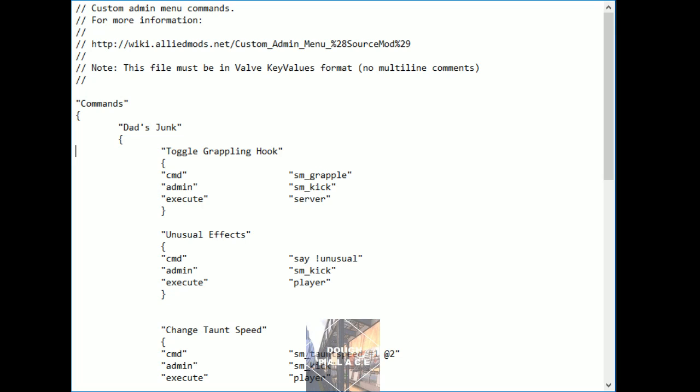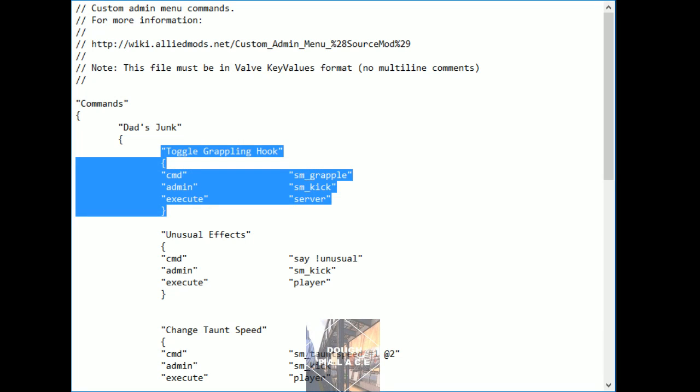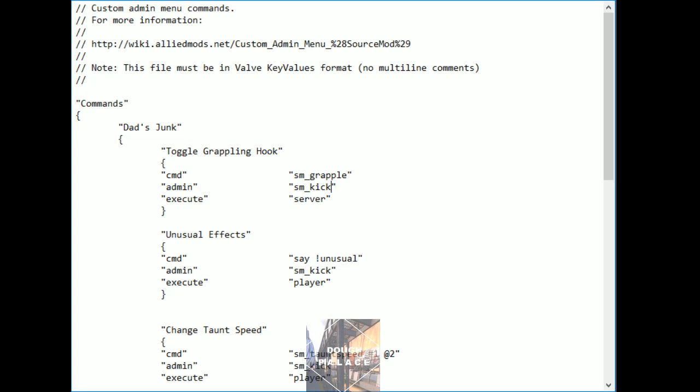Let's just take a look at this first block right here. It'll be titled 'toggle grappling hook.' The command we're executing would be as if we are putting in sm_grapple into our developer console. 'Admin' is basically what permission flag the admin is allowed to access that command at all — so a casual player would not be able to come in and toggle grappling hooks on and off. 'Execute' gives you two choices between server and player — player is default, but here we have it going server-wide.